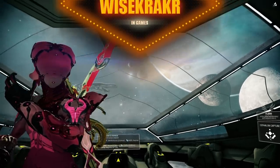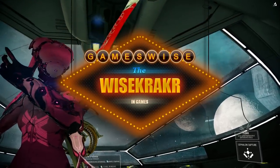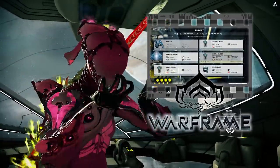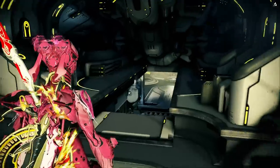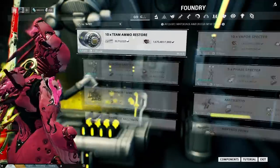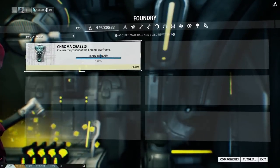Welcome to GamesWise, it's me, Wisecracker, in part 2 of how to get the Chroma. If you want to check out part 1, here it is — click on it fast, and time's up. Let's go and build us — or we already did that — we built a Chroma Chassis. And now it's time to redeem it.